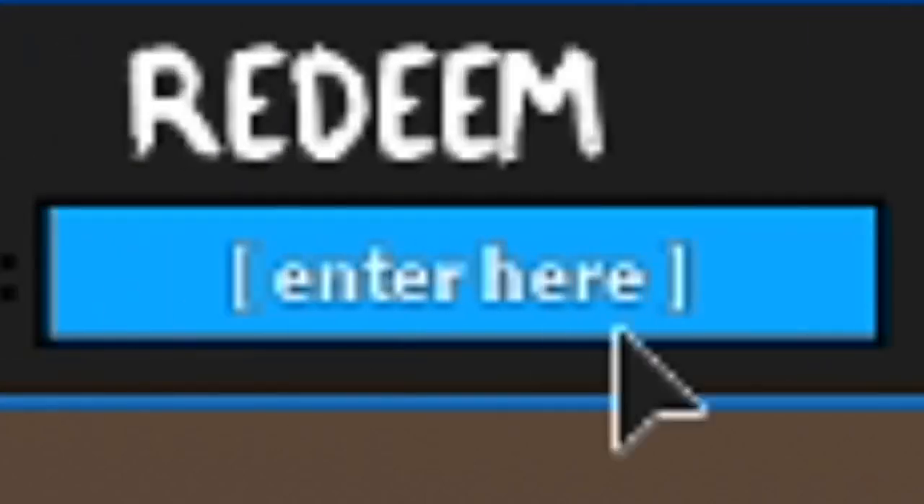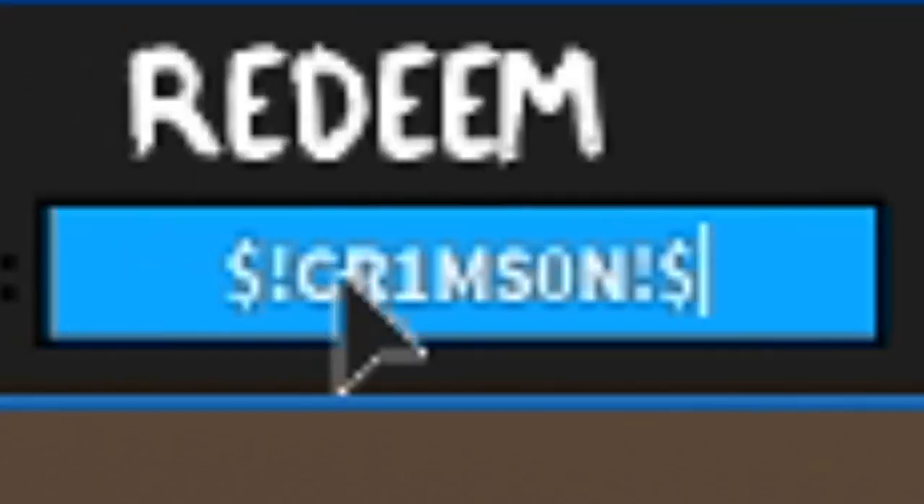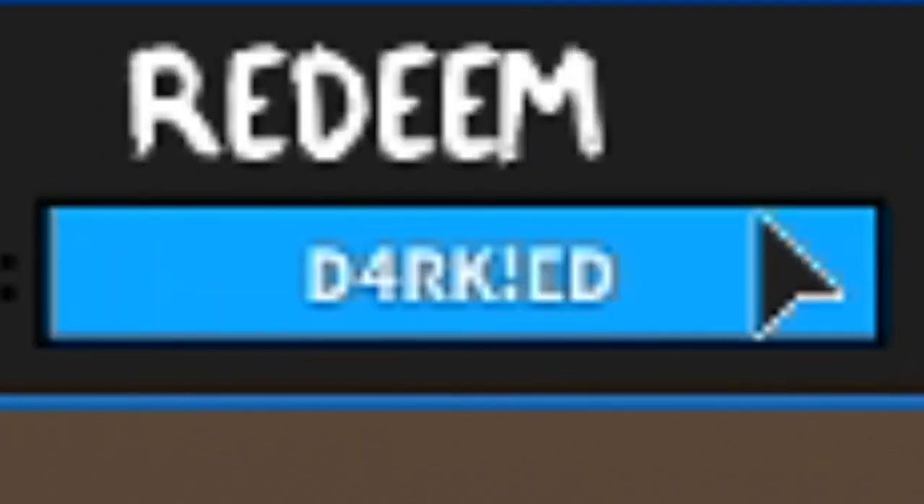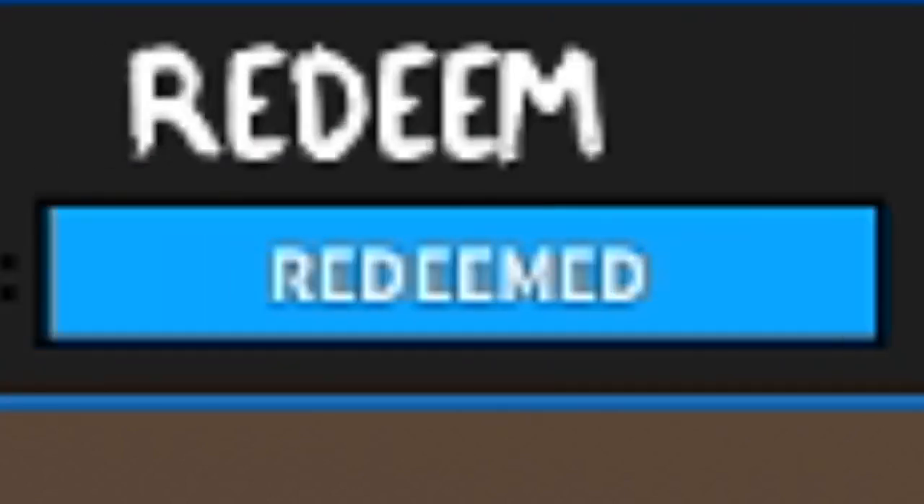It's kind of hard to do this because the menu keeps closing. Next one is 'crimson' — just like this, and that one's redeemed. Next one is 'darked' — just like this, and that one is redeemed as well.